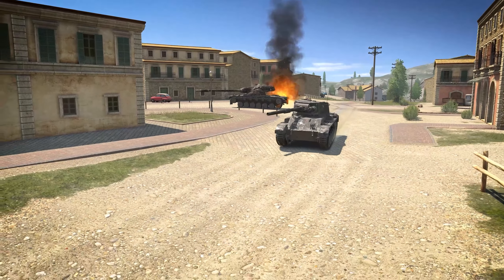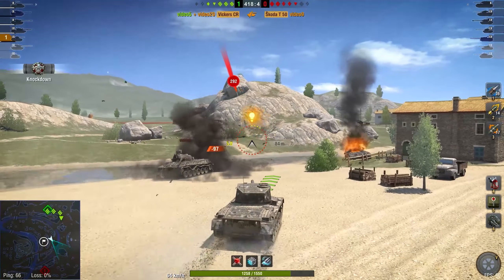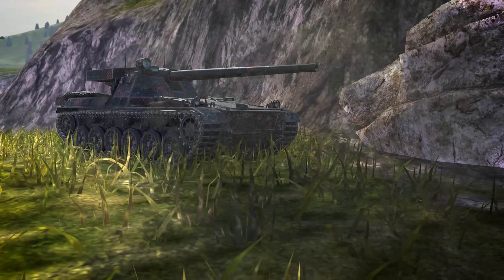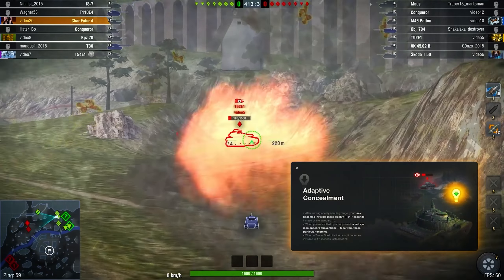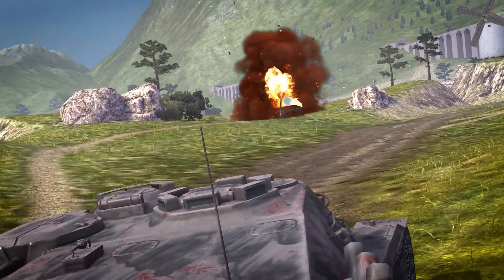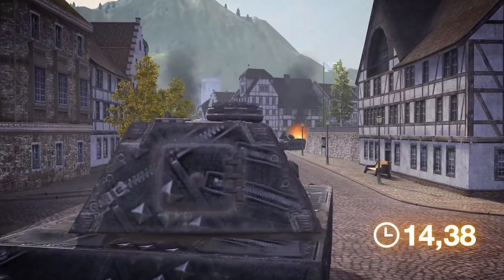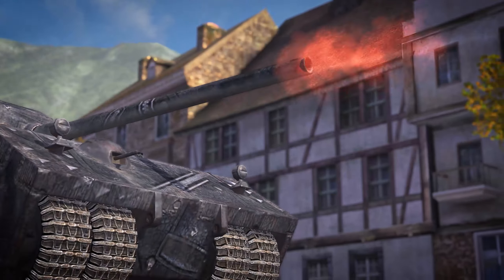The Vickers Cruiser boasts increased health and a faster reload time at the cost of its turret armor. The Char Futur sports adaptive concealment mechanics and an improved circular vision radius. The KPZ-70 gets a better gun pitch. The Moisin gains advantages in reload time and turret armor at the expense of its circular vision radius.